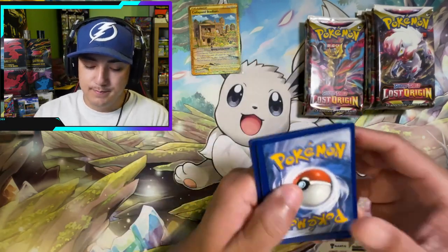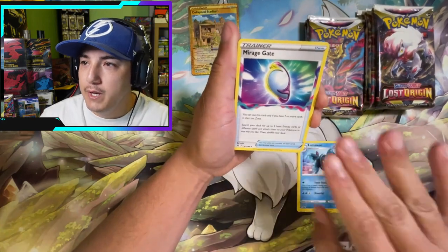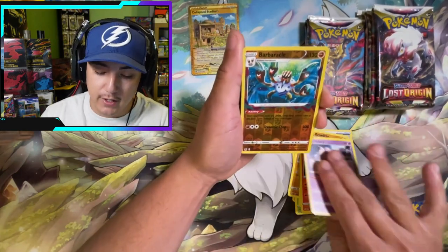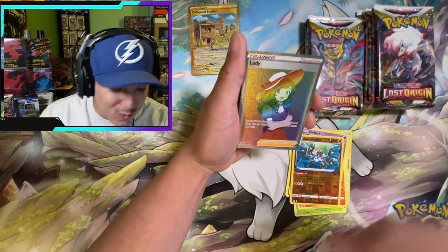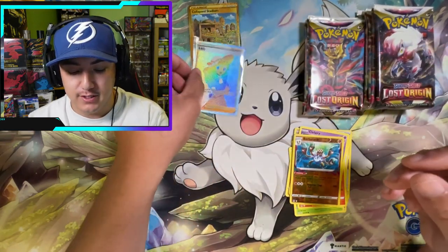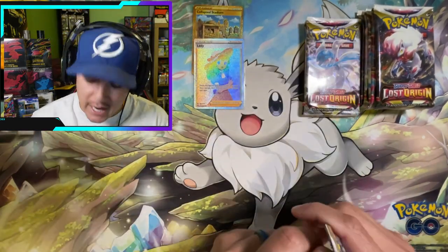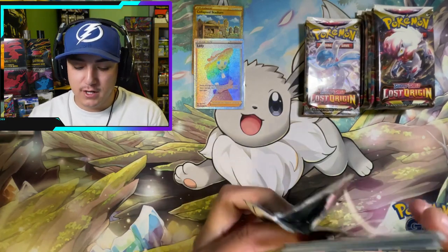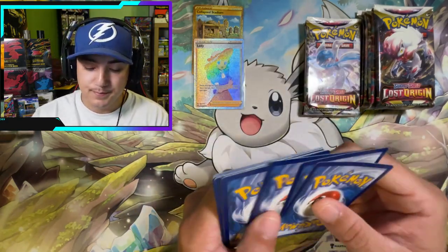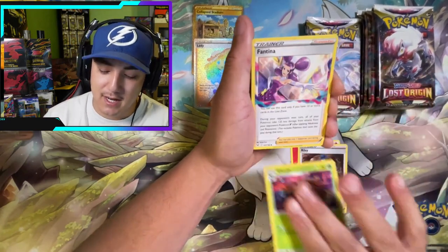Got Oddish, Politoed — non-hollow. Jumping into the next one, this is from a fresh booster box so hopefully there's more than just non-hollow rares. Here we go — Fighting Energy, Lumineon, Mirage Gate, Torqueal, Oddish, Growlithe, Lickitung, Slugma, Clefairy, Barbacle — we got the Lady rainbow! Two secret rares out of one booster box, bro! This is absolutely insane! We're adding that to the binder, that is 100% binder love right there.